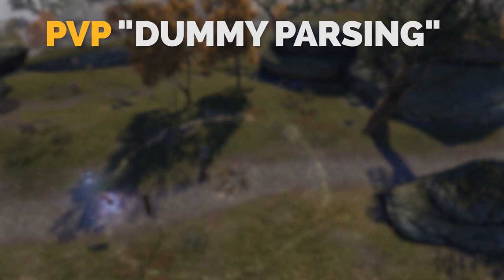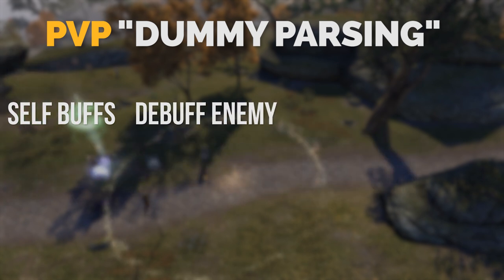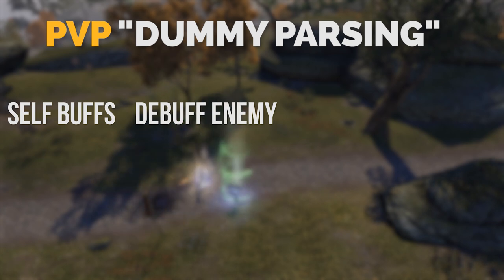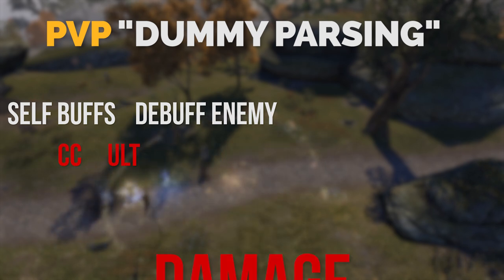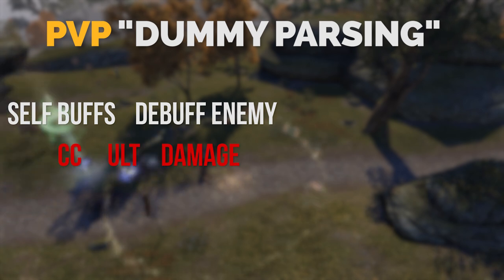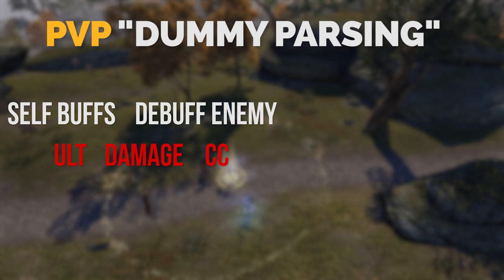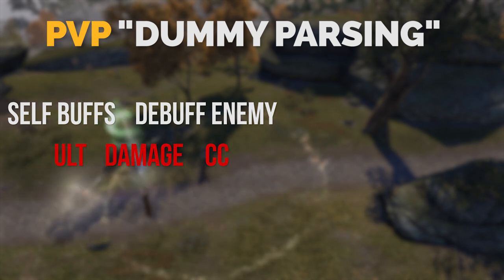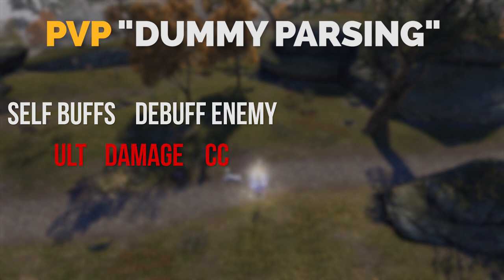There are a few things you want to have before you start dealing damage in PvP: your own buffs, and making sure that the enemy is also debuffed. This will make sure that your damage is the most efficient and you're taking the least amount of risk whenever you go for CC and damage. The final three things shown in red are interchangeable, but it is very important to make sure that your self-buff and debuff window is as efficient and fast as possible so that you can give yourself more time to damage, CC, and ult the enemy before you get interrupted by the enemy's ultimate, CC, or your buffs fall off.